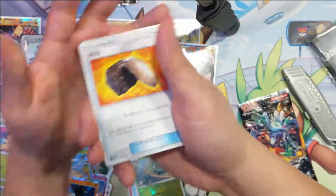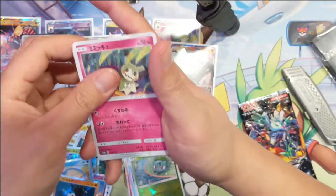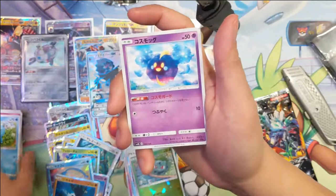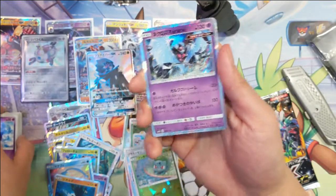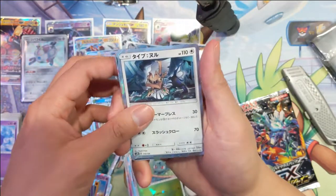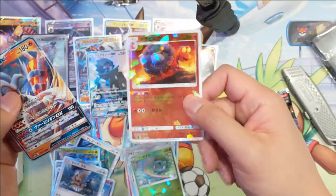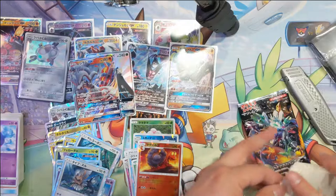Two packs left. The Flint, Mimikyu, Max Potion I think, Cubone, Hoopa, Cosmog. So we got the Dawn Wings, the Cosmog, Type Null, and then a Reshiram GX, with a Macargo shatter. I think this got the smooth-over Macargo.